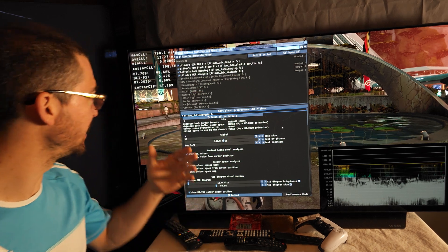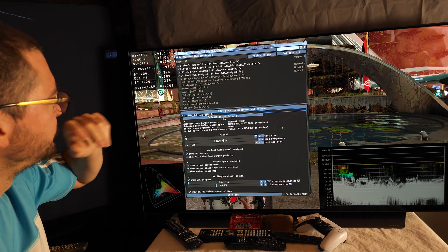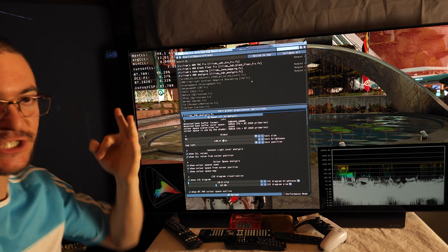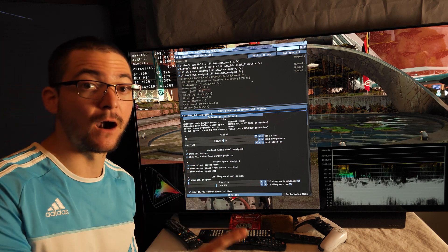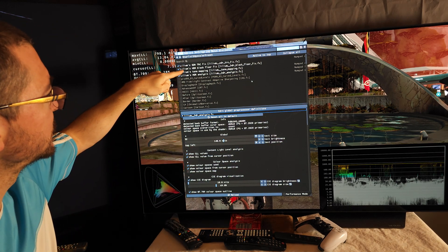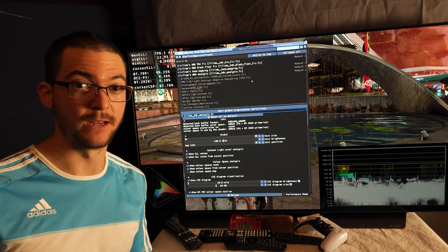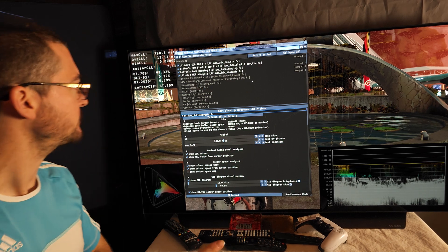To fix all of that you need to install ReShade and get the Lilium shaders — link in the description to a guide showing how. You'll use three shaders from Lilium: the SDR TRC Fix shader, the HDR Black Floor Fix shader, and the Tone Mapping shader. I'm also using the HDR analysis tool to monitor what's going on.